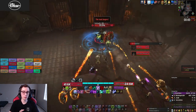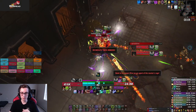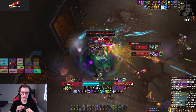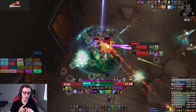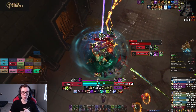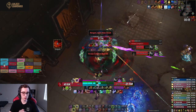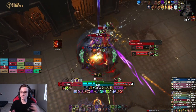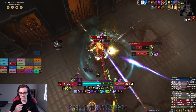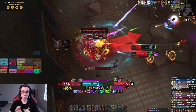On pull you want to use absolutely everything — Army, Abom Limb, Unholy Blight, Dark Transformation, Apoc, and your first potion. Depending on how long this fight takes — and it shouldn't take more than five minutes — you can either use your first potion on pull or with Bloodlust in the last phase. Both are great spots to use it.